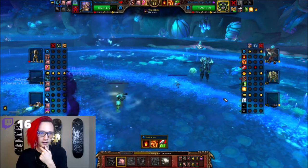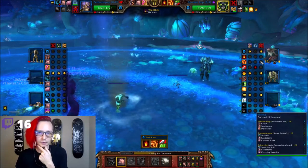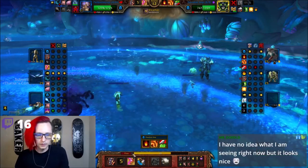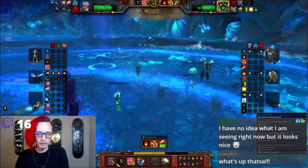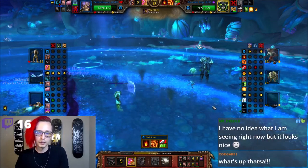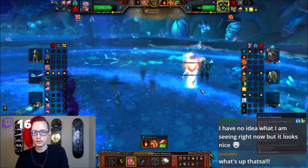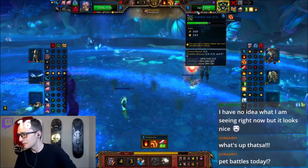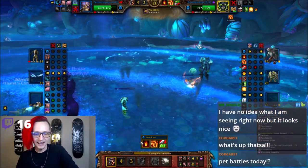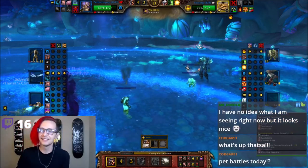Oh, he just opens up with the Nether Gate — no, he doesn't. That was just a basic attack. Yeah, he just goes for a burn. I think that's okay. He's eventually going to have to re-put up that dot. But if I make him waste this Nether Gate, I win. Damn it! That's the second time that happened. Yeah, we're doing pet battles today. I keep wasting turns doing that, but it's fine.